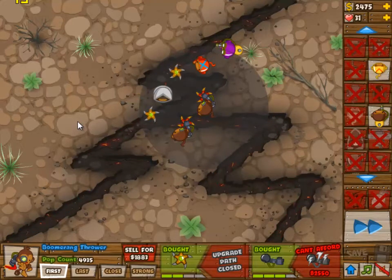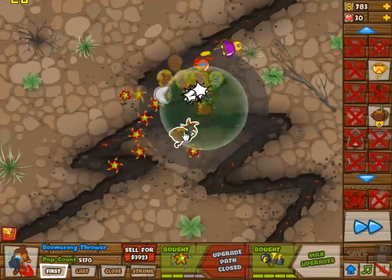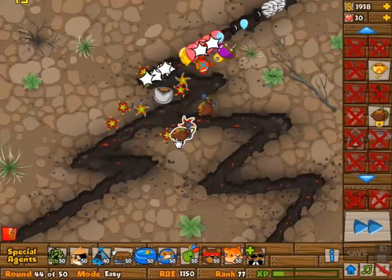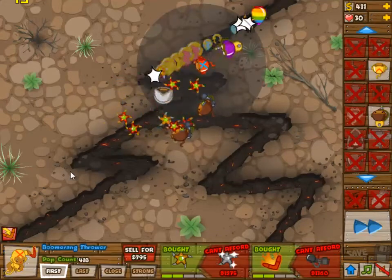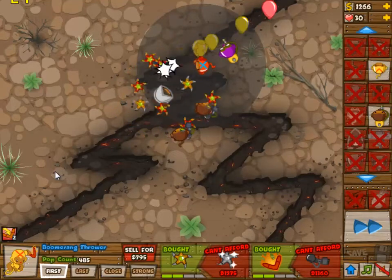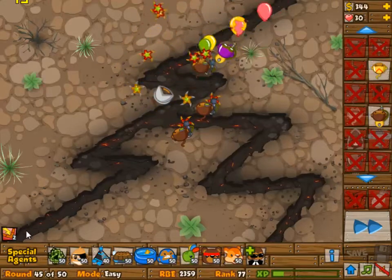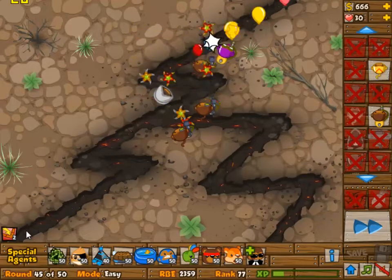I lost a few lives and end up with 30. The previous try I ended up with a lot less, and this is my second attempt, so I'm sure you can do better. If you place it one pixel to the left you may already do better, or if you just have different timing on when the glaives come past — it doesn't really matter. 30 lives is still enough to make it viable.